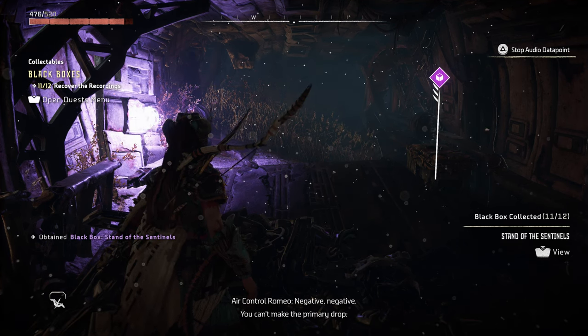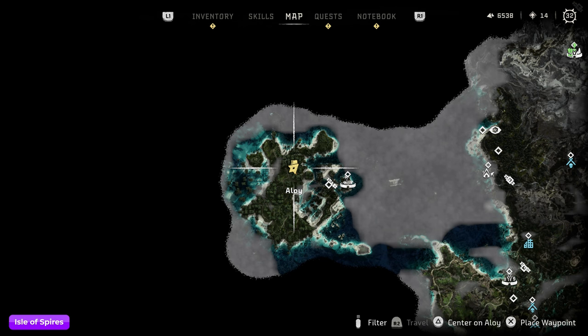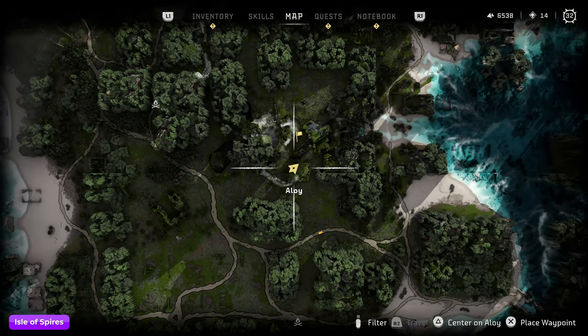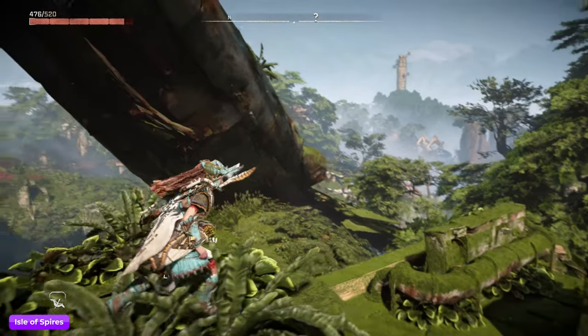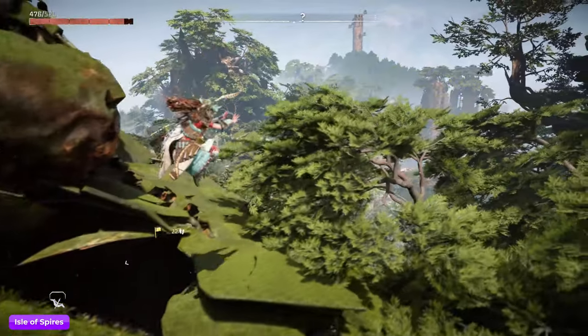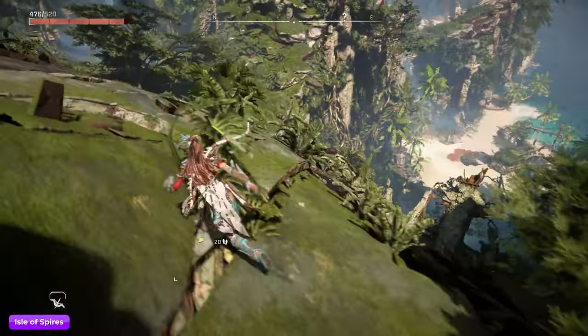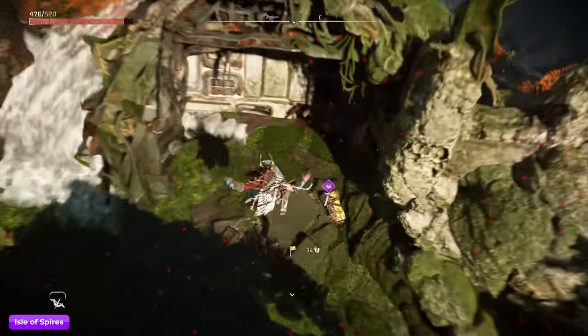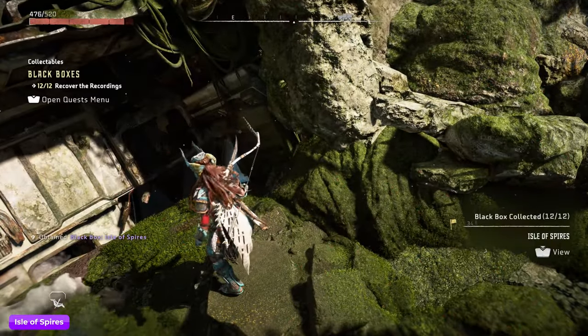Now the last one is going to be in the Isle of Spires — it's all the way far left on the little island here, and you'll see the location on the map. This plane is kind of vertical, the way it's sitting in the trees. We're just going to head down towards the front end of it, drop down, and it's going to be right in front of you. Pick that up.